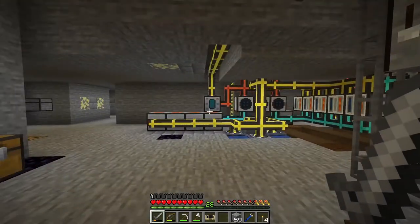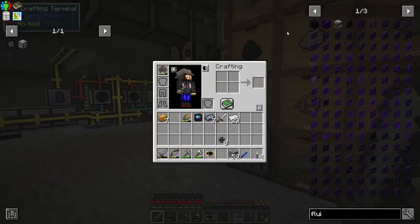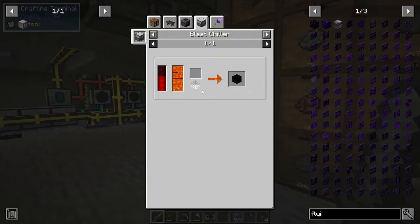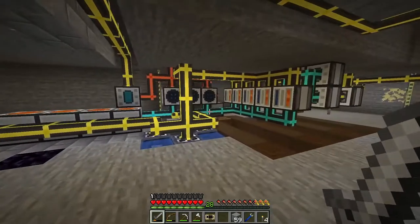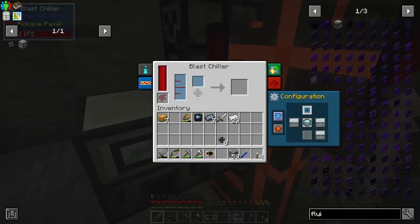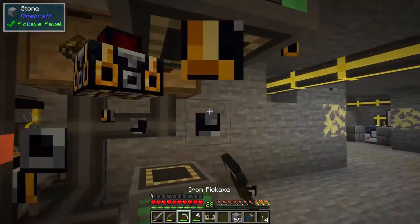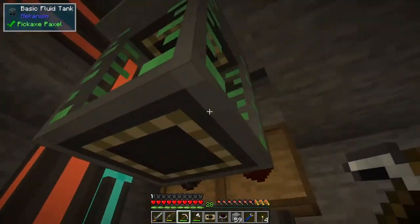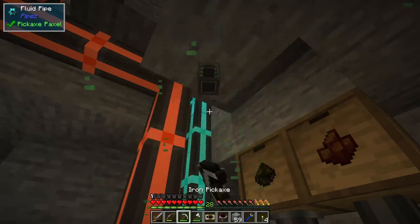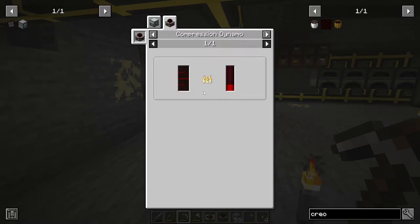There is obsidian happening in one of these - we should have a drawer for obsidian. We've got the blast chiller - I remember we set that up. So the blast chiller is over here somewhere. It's a bit annoying. I've also got another compression dynamo and a fluid tank which contains creosote oil - that's probably why this compression dynamo is down here. You can put creosote oil in a bucket or burn it - that's it.